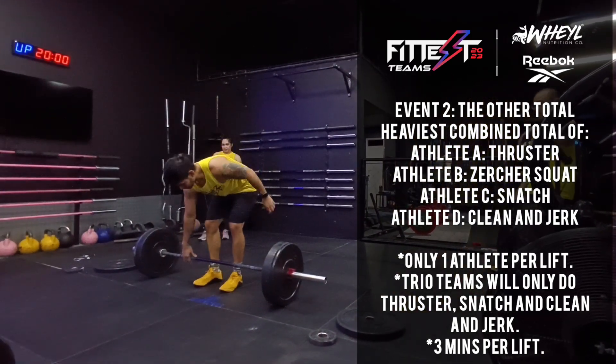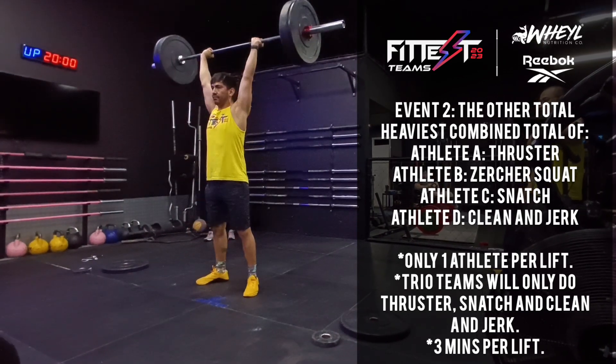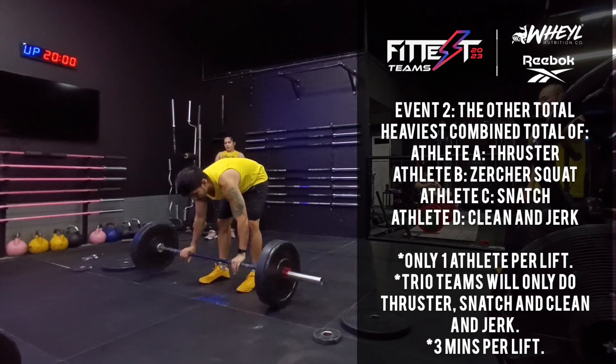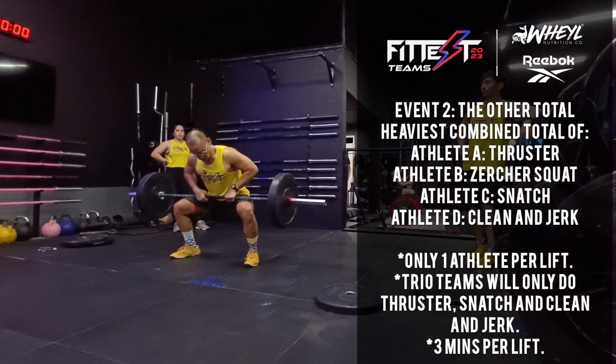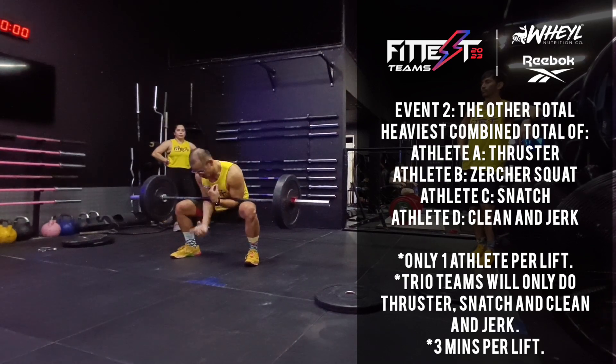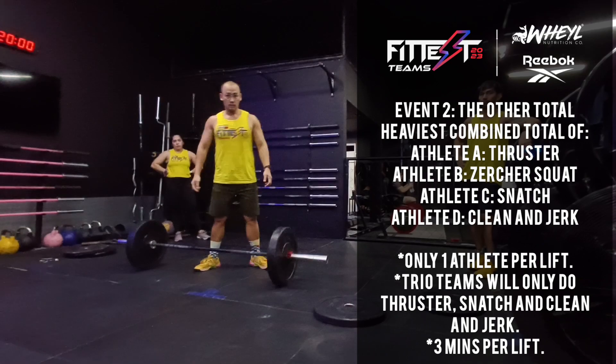Three athletes will perform the thruster, the snatch, and the clean and jerk. The Zercher squat starts with the barbell on the ground — the athlete may place the barbell on their lap, scoop it with their arms, then stand up to full extension.